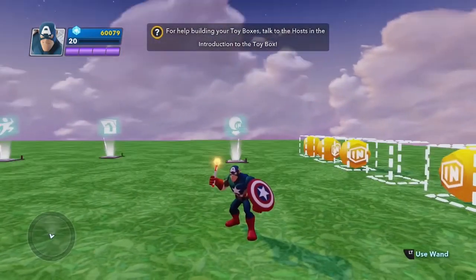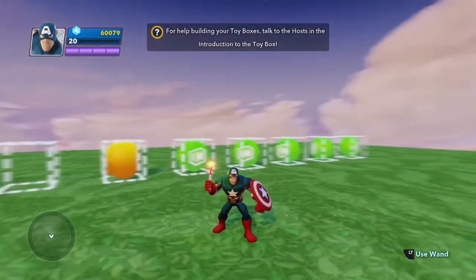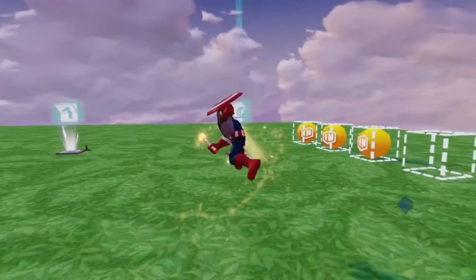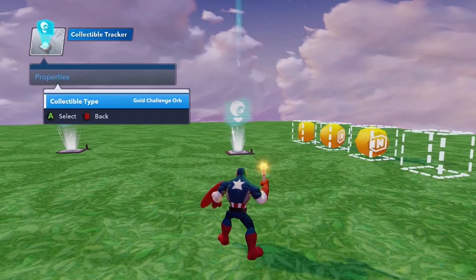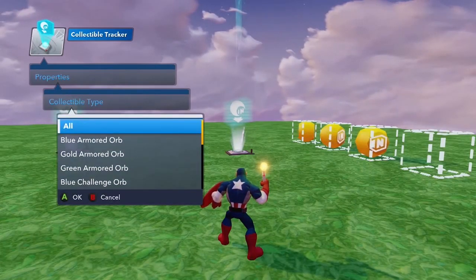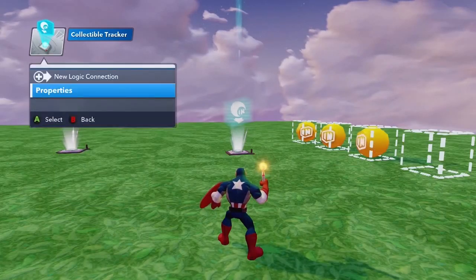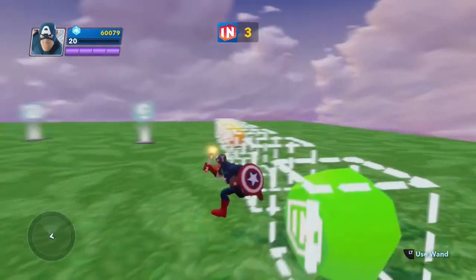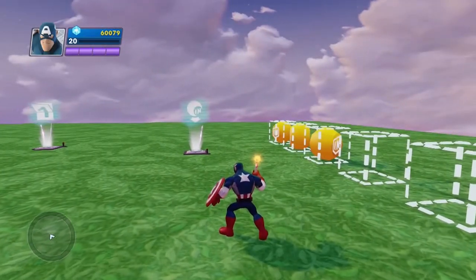Now let's say that I want any collectible at all that I pick up to increment that score by one. Well, that's a really easy change. Go back into properties. So now instead of saying collectible type gold challenge orb, I'm just going to say any collectible at all will do it. So now you can see I can pick up a gold one and it's going to make the score go up. I pick up a green one, it'll also make the score go up. Pretty darn cool.